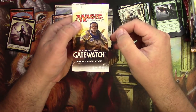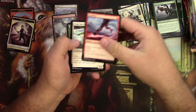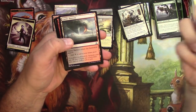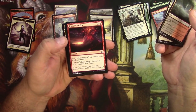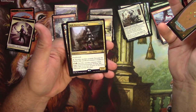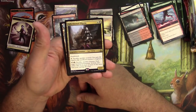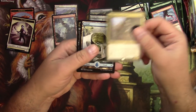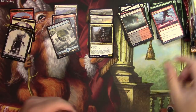Next set: Oath of the Gatewatch. Expediting this video for you guys, hopefully it's at least enjoyable to watch. Cinder Barrens, Void Grafter, Tears of Valakut, and Elesh Eternal Pilgrim — a 2/3 Core Cleric for two. It's got deathtouch and you can pay to sacrifice another creature and you gain life equal to the sacrificed creature's toughness. You can pay some more to sacrifice and exile a non-permanent, only if you have at least 10 more life than your starting total — probably not doable. This is my favorite full art island, just to let you know.